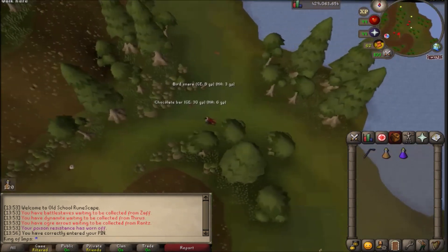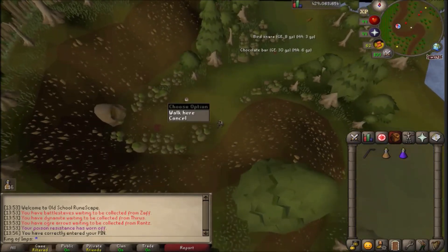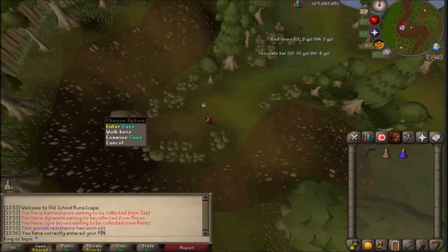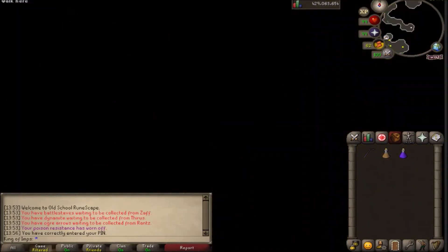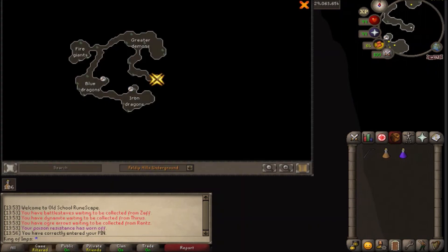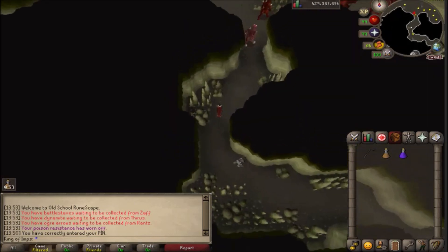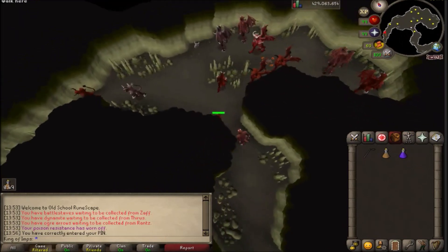I'm turning the corner. I see a bird's snare and a chocolate bar, so we must be on some kind of path. I believe this is the dungeon we're looking for today. If we go in here, there should be a lot of monsters. We got greater demons, fire giants, blue dragons, and iron dragons. We are looking for a chest. It does not say where the chest is — it just says it's in the dungeon.